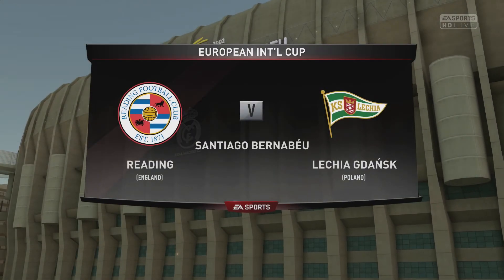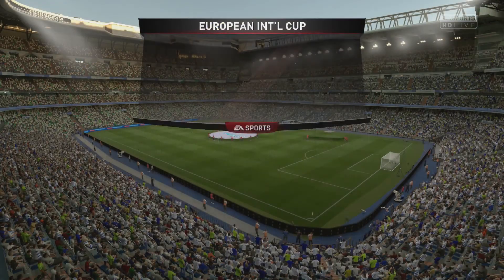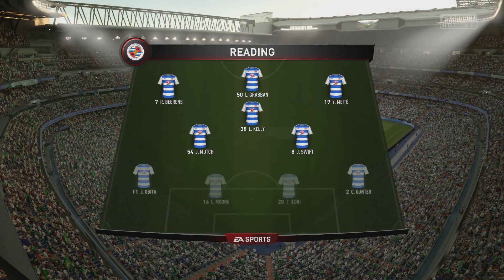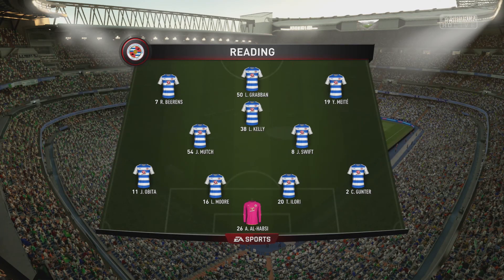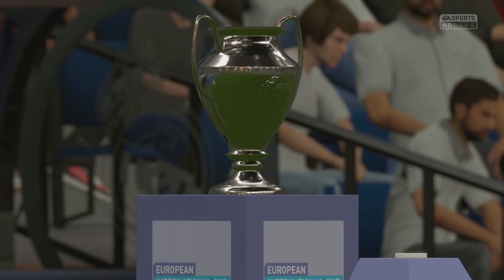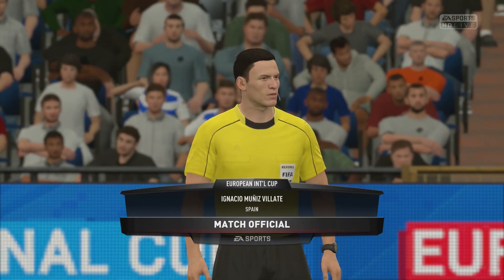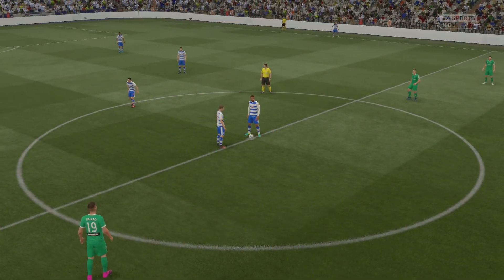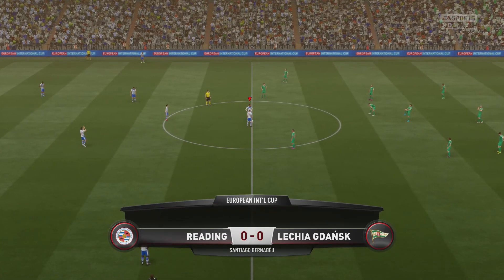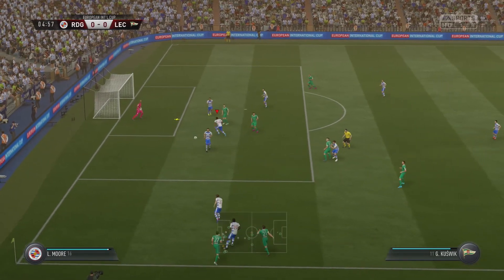We're heading straight into the final against a team from Poland at the Bernabeu. They beat Cordoba 2-1 in the other semi. This is the last bit of prize money on offer. We're putting out the first team — all the decent rated players — for this pre-season cup final. In the next episode we'll be making signings, hopefully some young players, then getting into the first game of the season. Guys, please like, share and subscribe.